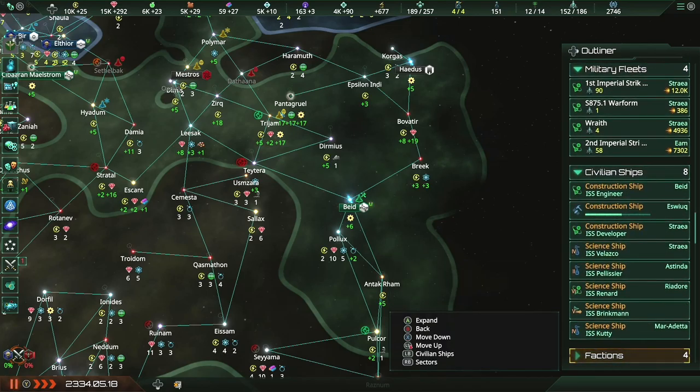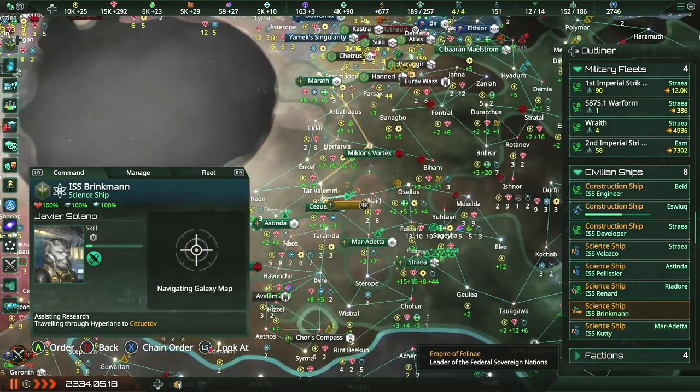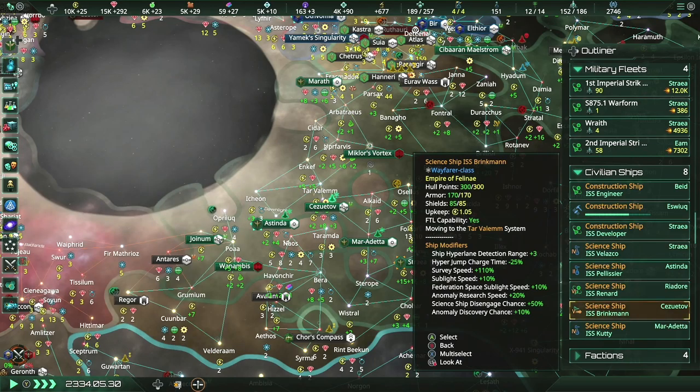All the other ships are working on what I want them to, I think. Brinkman is working on assisting research with Marath. Okay, cool. Well, we continue onward.